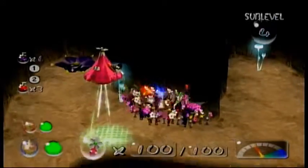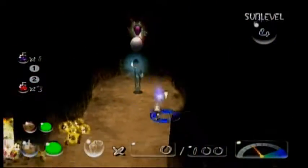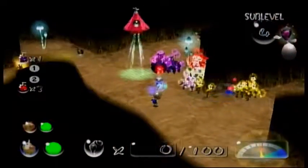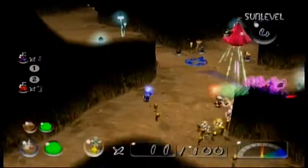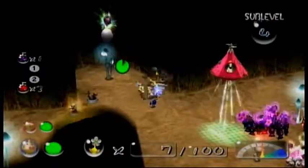We're already pretty close to some treasure. We're gonna take a small group of yellow Pikmin and destroy these two electricity gates.